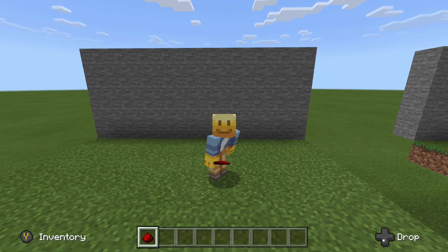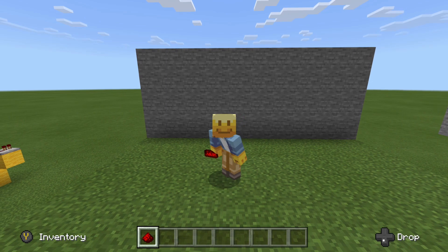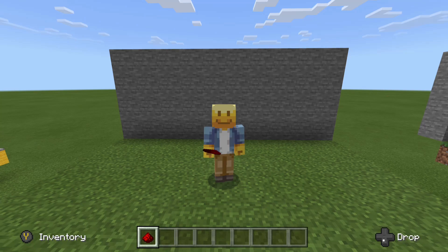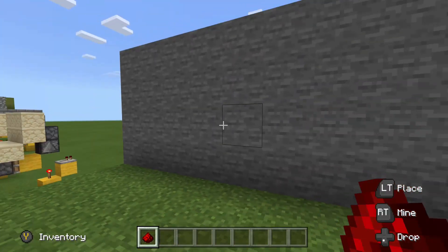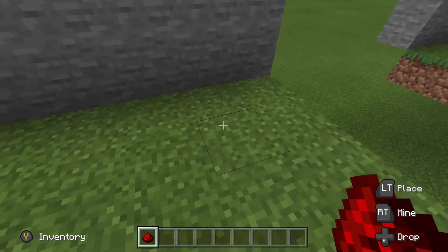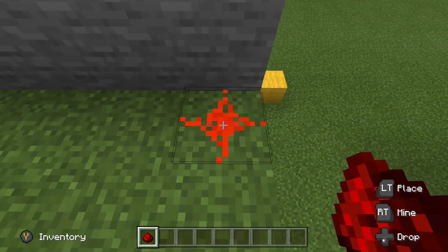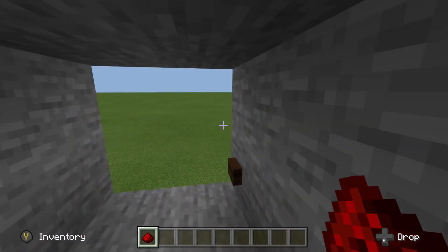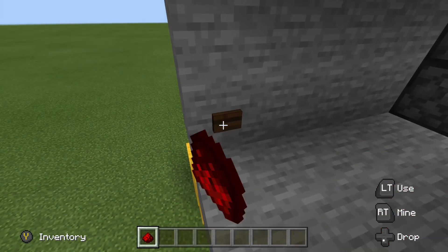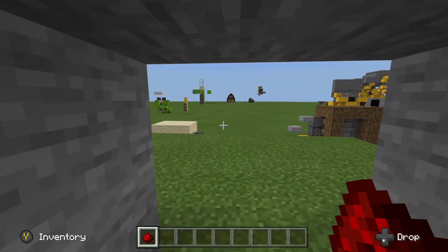Hello everybody and welcome to another Minecraft video brought to you by Rob's Mind. Today we are going to be showing something really cool: a 2x2 hidden piston door, totally flush with the wall, with no visible inputs. The way we are going to do this is with an actual redstone dust key — you place your redstone dust, it opens up your door, closes it behind you after a certain amount of time, and then we have a button on the inside for ease of exit.